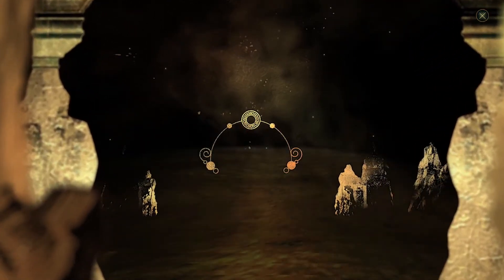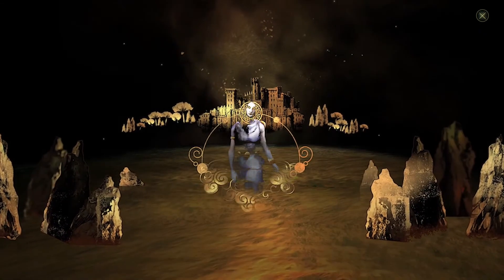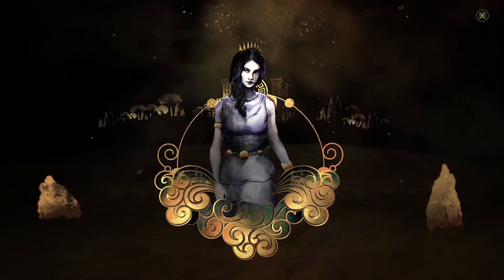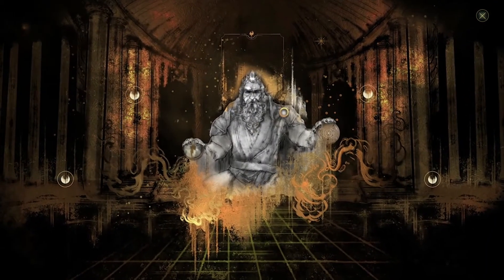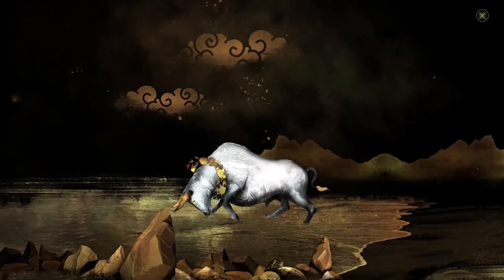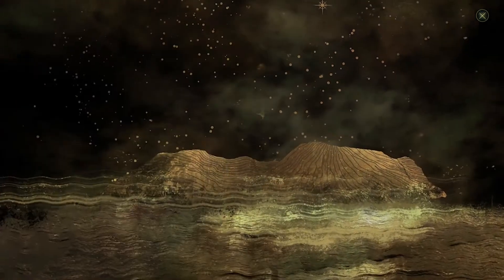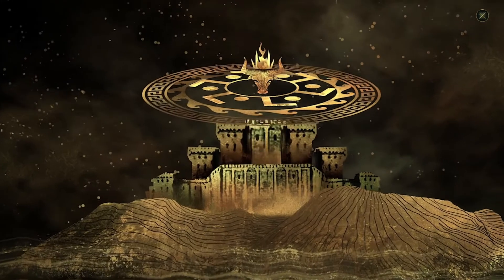In days of old, the shores of Phoenicia were graced by the great beauty of a maiden princess. Her radiance shone second to none, mortal or divine. And so it was when Zeus, lord of Olympus, gazed upon her in awe. The god then morphed into a handsome and tamed white bull, tricking her into riding him to the sea. He took her away to the island of Crete, where their offspring laid the foundations of a mighty and glorious civilization.